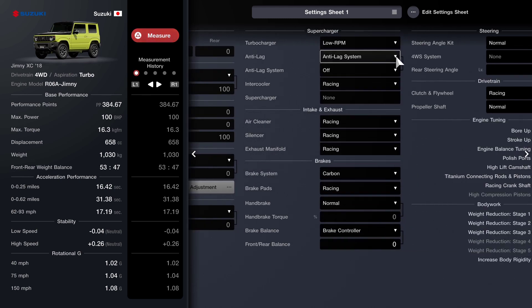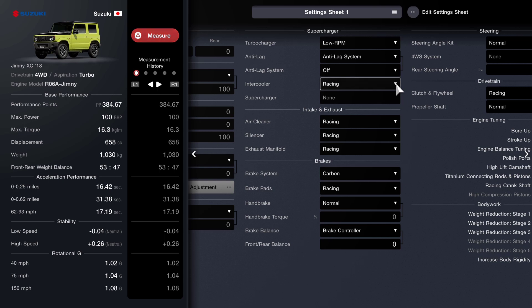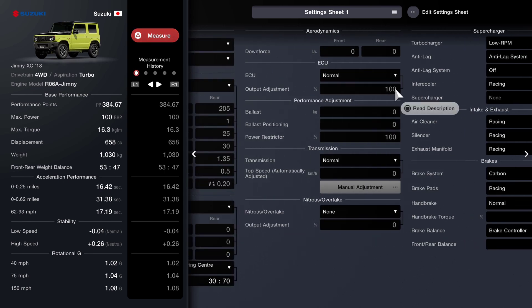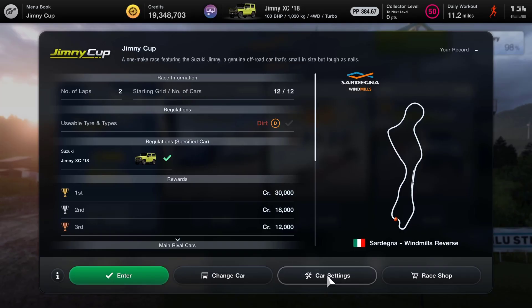Now for the changes: I've got a low RPM turbocharger on with the anti-lag system set to off for the moment. The intercooler is racing, and the air cleaner, silencer, and exhaust manifold are all racing. I've got carbon brakes with racing brake pads and a brake controller, and the clutch and flywheel is also set to racing. Those are pretty much all my standard upgrades, and we should be able to finish this race in first place fairly easily.